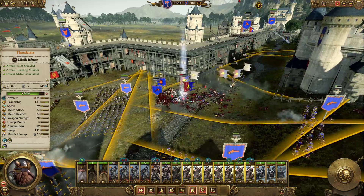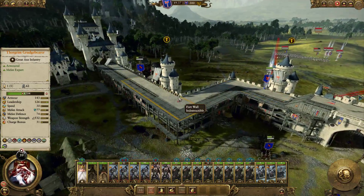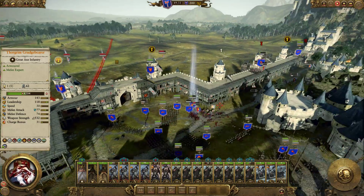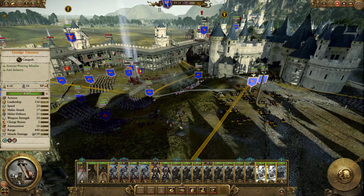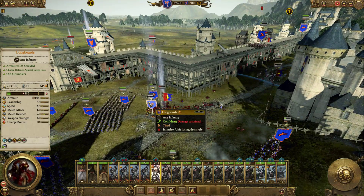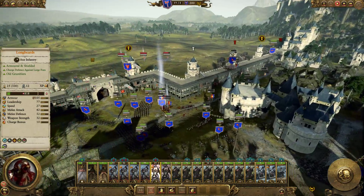All gunners except for this one here — aim at the paladin. That little scuffle there worked out quite nicely for us. It's okay to sacrifice the melee infantry because that's just part of the garrison.